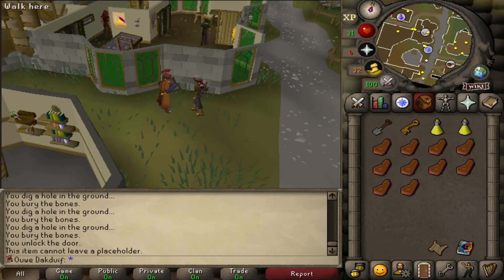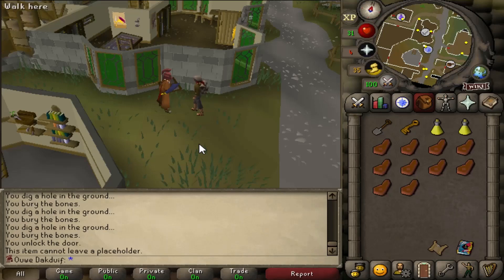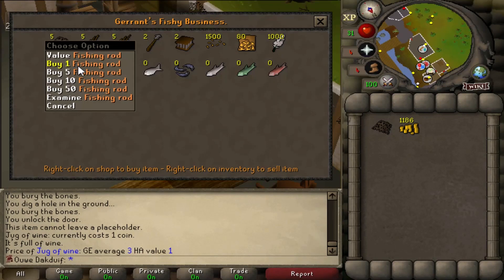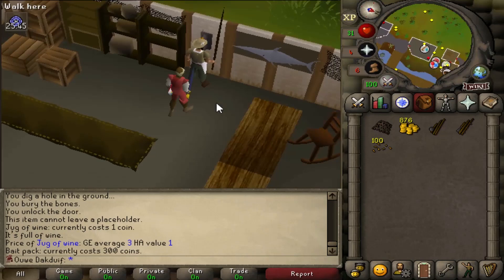So for this clue I need to catch a herring, which is level 10 fishing. Normally I wanted to do the quest 'X Marks the Spot' to get some free XP in fishing because the early shrimp levels are so slow, but the reward of that quest is a beginner clue scroll — only if you don't have one, and I have one, so I would be wasting a clue scroll. The only option is to train fishing the regular way. Let's buy a fly fishing rod and some bait.